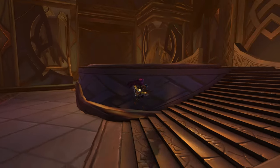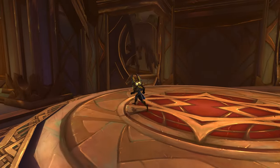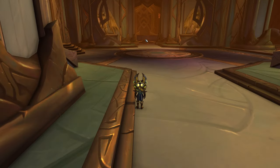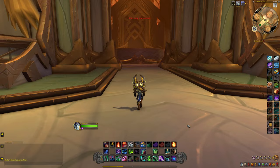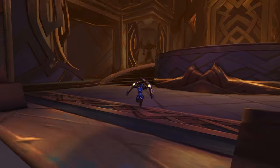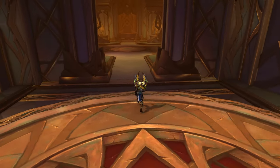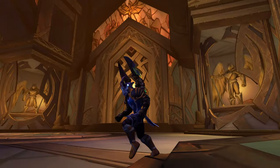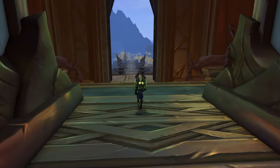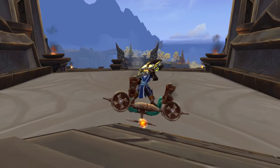We can walk inside - awesome! I'm going to have to use this for my liminal space videos because I love this. Normally you can't get in here, so if you ever wanted to explore what it looks like inside, it's like a beautiful cathedral. Let's also see if we can get inside the Trial of Valor side - and we can! That's amazing. I love it - normally the portals stop you, so this is a really cool treat. I'll definitely come back for a liminal space video. Let's head back outside and continue.